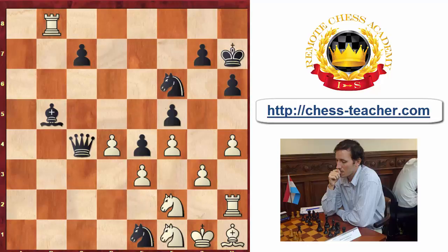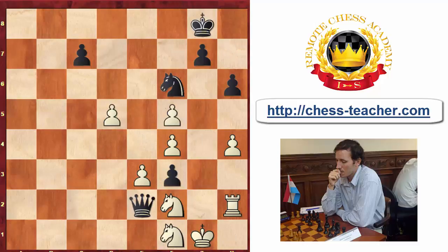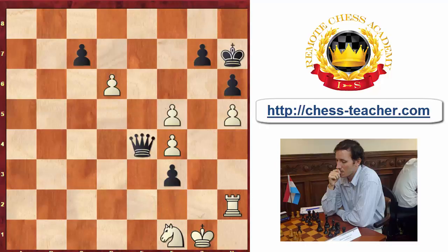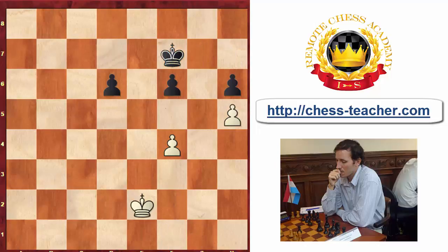After Bb5, which is kind of forced to give the exchange, the game ended very quickly. Black has a decisive material advantage. White tried to create a fortress but Queen e2 is quite an aesthetic move. After Rook takes, the pawn ending is just winning — so Bogoljubov resigned.